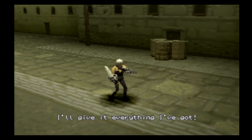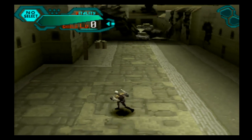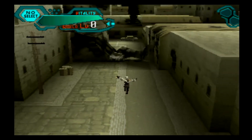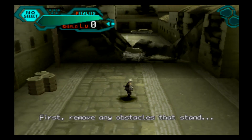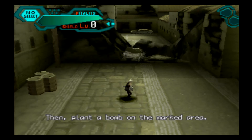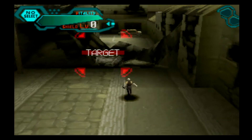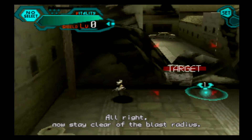I'll give it everything I got. First, remove any obstacles that stand in the way of the squads coming up behind you. Then, plant a bomb on the marked area. All right. Now stay clear of the blast radius.